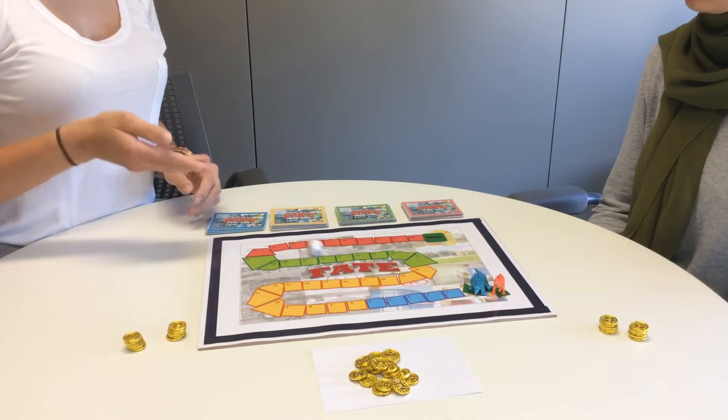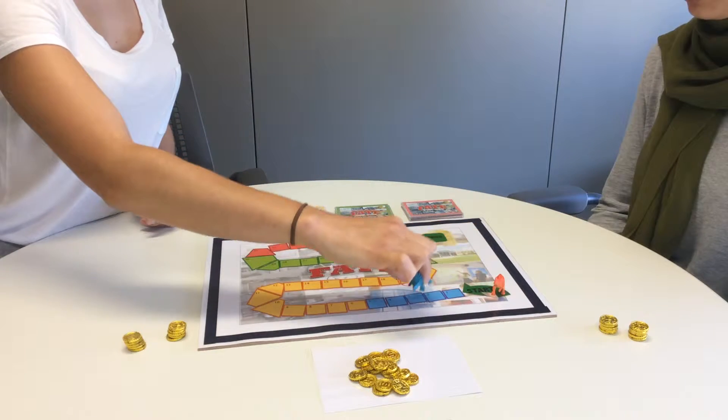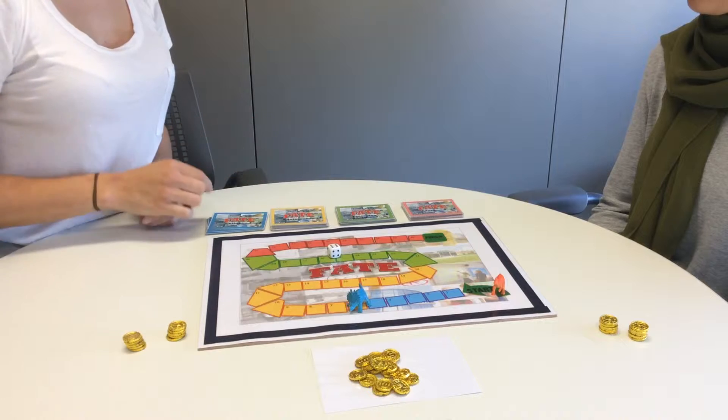On the board, the spaces are numbered 1 through to 40. Each space has a corresponding fate card, which is also numbered 1 through to 40.